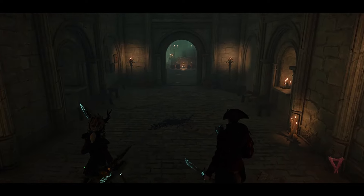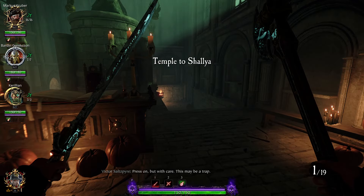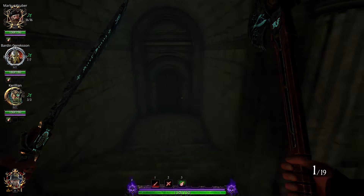Okay, so the next one we're doing is Convocation of Decay. This one is very easy to find — you literally cannot miss it. It's right at the beginning of the level.